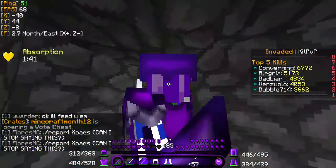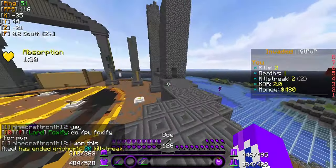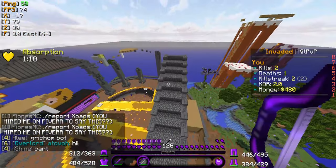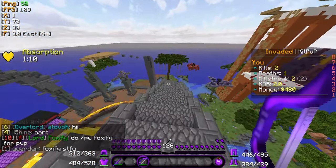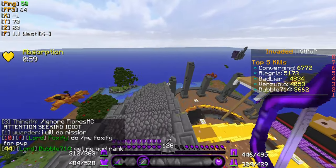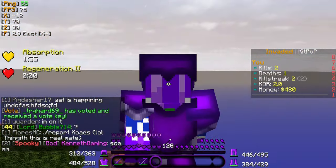I'm going to be rating everything out of ten for every game mode, then getting the average by adding up all the rankings for all three games and dividing by three. I think I would give kit PvP a seven out of ten. It is a little unbalanced with how ranked kits have an overwhelming advantage, but it's still an enjoyable experience — whether you're chatting, joking around, or PvPing in midday as an iron going against a diamond.